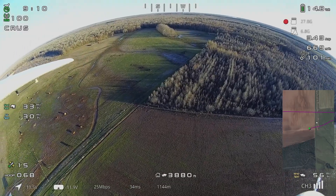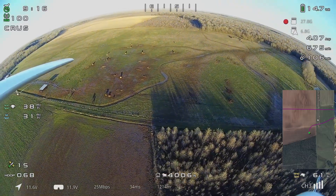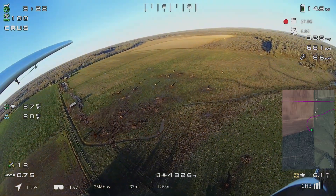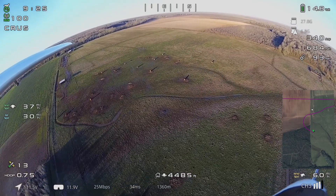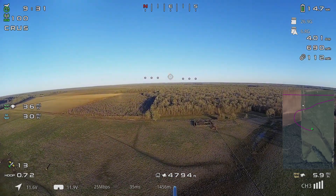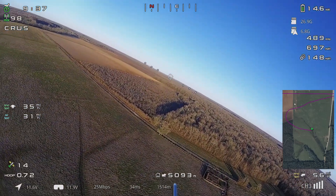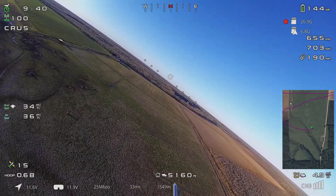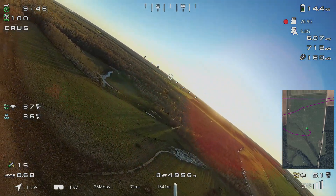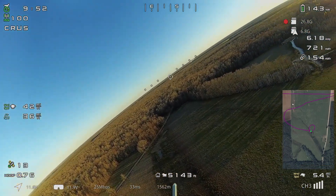I've already made that little run out to 10 miles and confirmed that the OSD is much more stable — I hope this is useful for the Walksnail development team. The AHI matches the actual horizon now. You can verify that as we bank the airplane: the artificial horizon matches the real horizon perfectly, and rolling the other way it does the same.